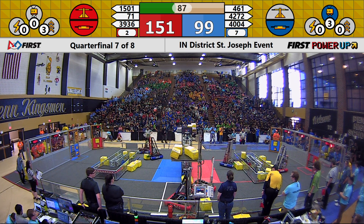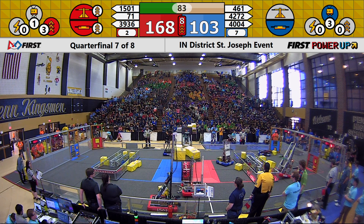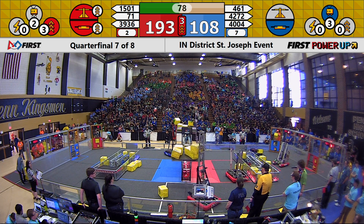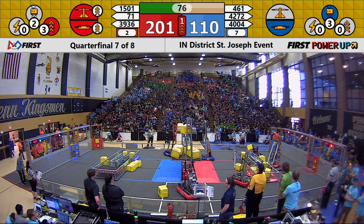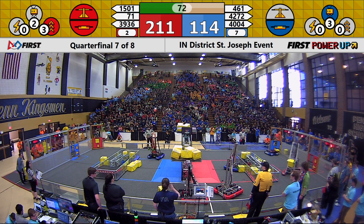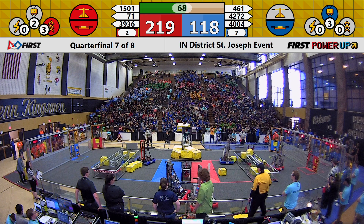461 working on the Red Alliance's Switch, trying to take back control of it. A power-up was used by the Red Alliance — a boost doubling the points from the switch and scale for the next 10 seconds. 4272 working on taking out their opponent's switch. Red Alliance still in control of the scale.